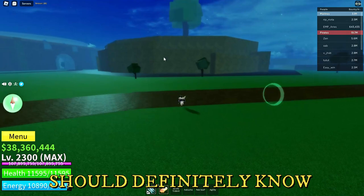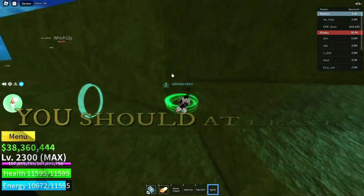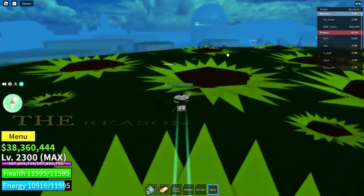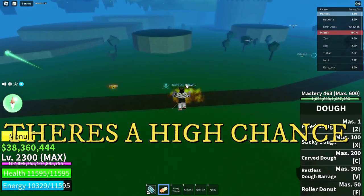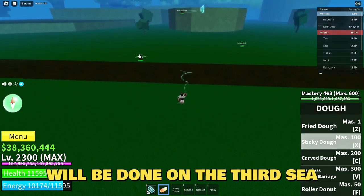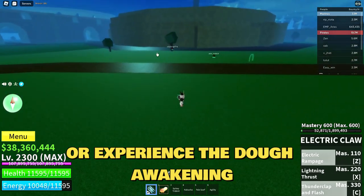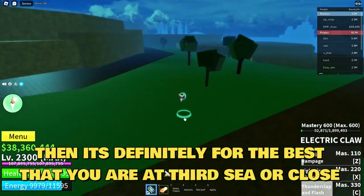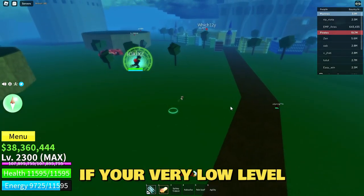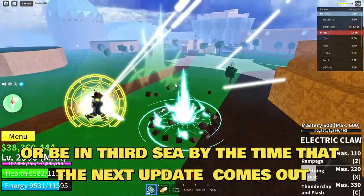The next thing you should definitely have before the next update is Max Level, or at least close to it. You should be in the Third Sea by the time the next update comes out, because the Dough Awakening and the Race Awakenings will most likely be done in the Third Sea. There will be new bosses, and it will be hard to do them if you're very low level.